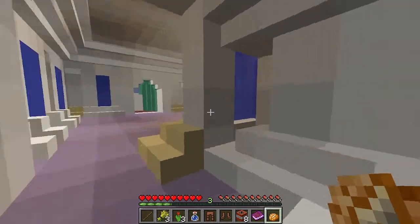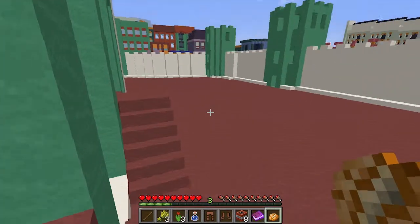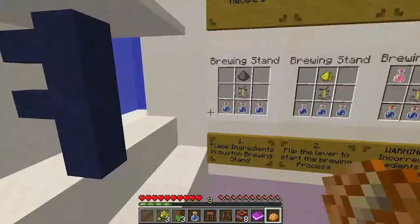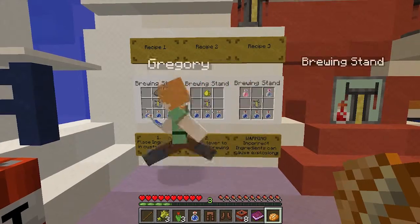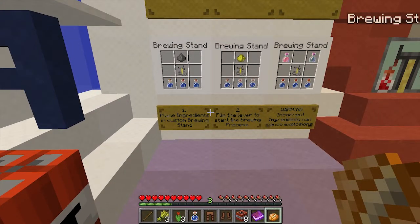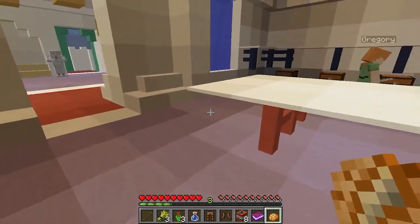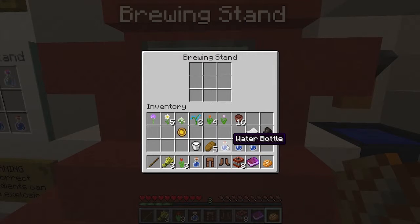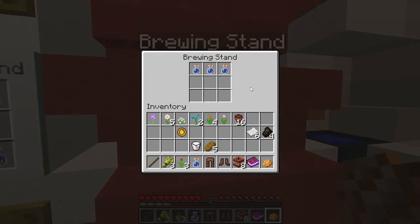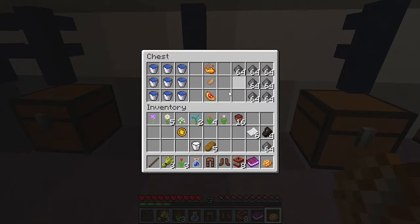So that's what our armor stand is for - I guess we put armor on. Hey, look at TNT! You're supposed to light it I think. So it says: step one, place ingredients in custom brewing stand. Step two, flip the lever to start the brewing process. Step three, incorrect ingredients can cause explosions. Okay, so we need three water bottles. I have two water bottles and there's a chest with more. Three water bottles and a gunpowder - but it's not gunpowder, it's iron sulfate.